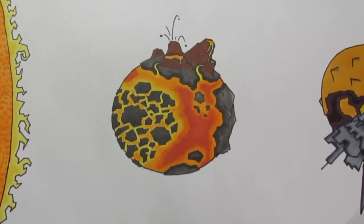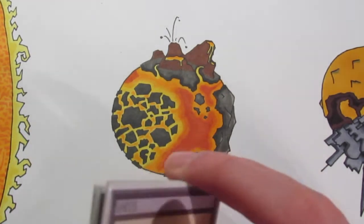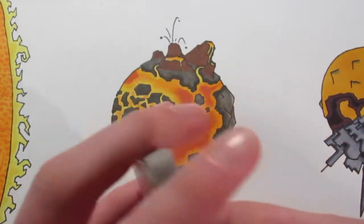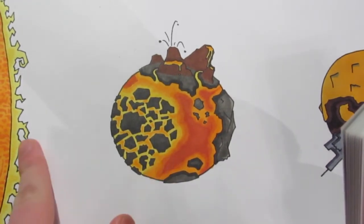Hey guys, Zach here and today I'm going to be doing my first planet profile video for my trading card game called the Chaos Galaxy. In these videos I'm just going to be telling you about one of the planets in the galaxy, going into detail on it and showing you all the cards I've made for that planet so far. Today's planet is Shios, the fire planet which is closest to the sun.